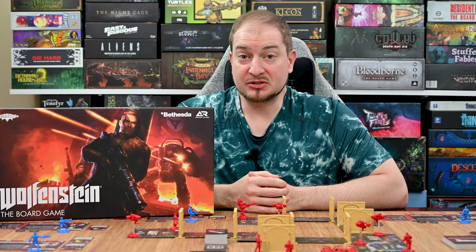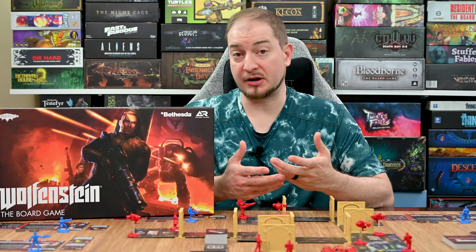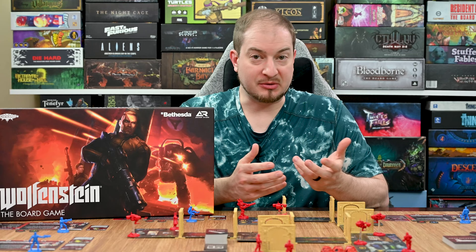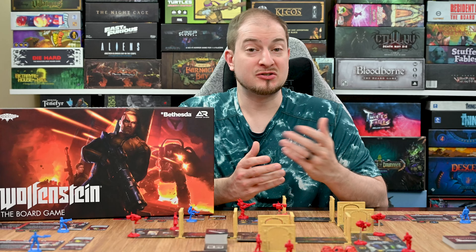Hey everyone, thanks for joining Learn to Play Games. My name is Lance and in today's video I'm going to teach you how to play Wolfenstein the Board Game. This is a new game by Arkon Studio that just got done shipping to Kickstarter backers. It is a 1-4 player game that takes roughly 45 minutes to an hour and a half, and is a fully cooperative game where all the players work together to complete whichever scenario they've chosen. The game is based on the Wolfenstein video game — the players take on the roles of heroes in the World War II era, trying to defeat the Nazis and ultimately bring down Hitler himself.